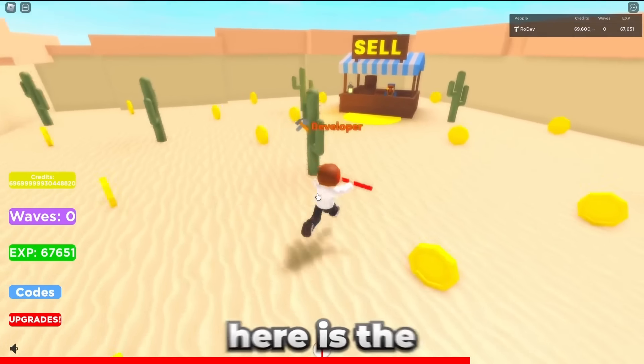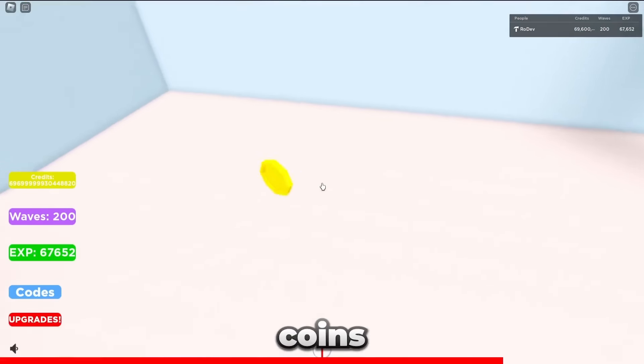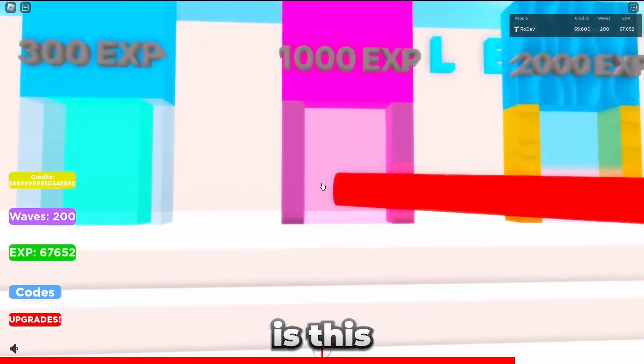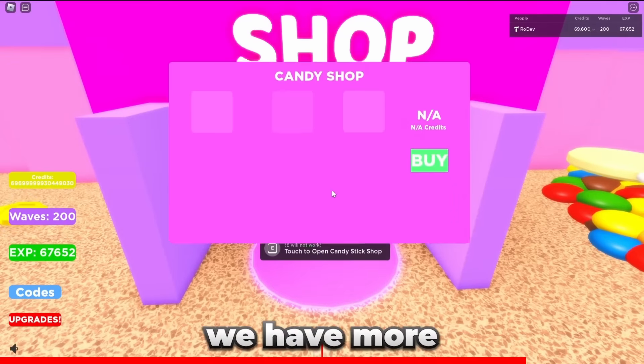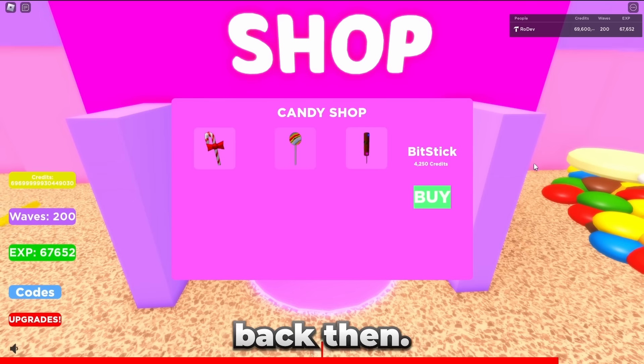Let's check out all the maps. This right here is the desert map, and I think the cacti kill you. Next we have this ice map, and there's actually coins underwater. The next area is this candy area. We have more and more stick shops the farther you get in the game. The UI comes down and you can buy the sticks. However, I didn't know how to make an equip system back then.